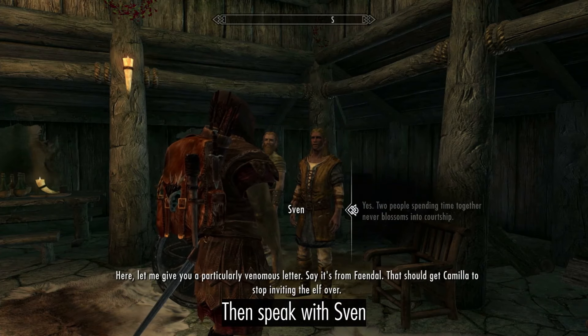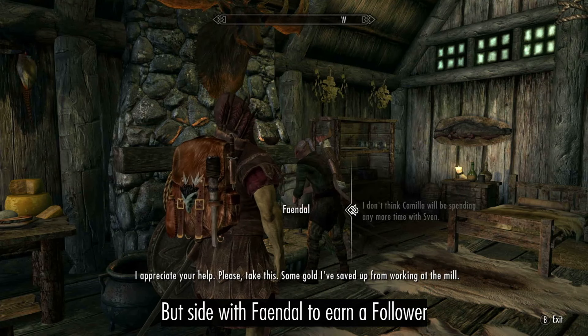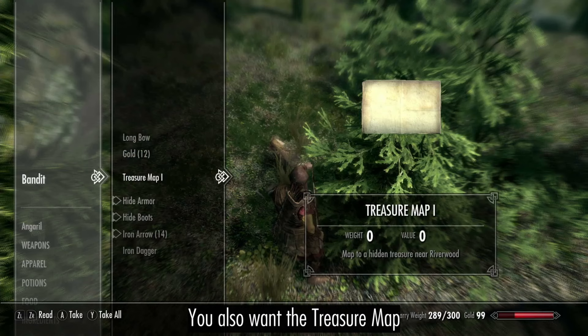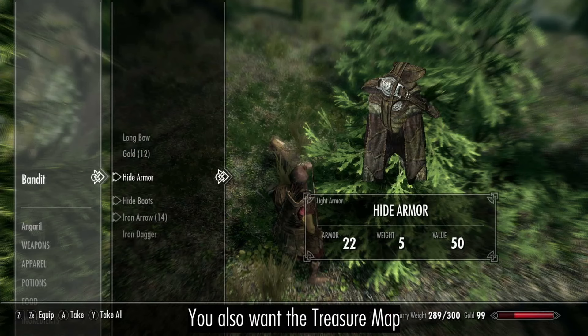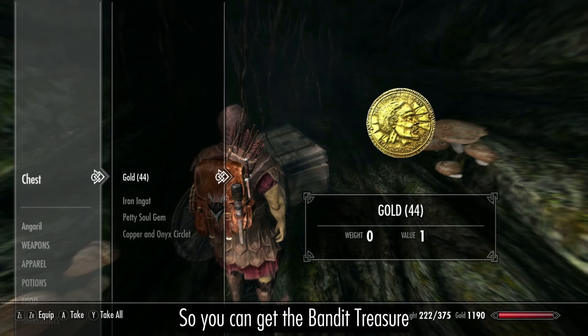Then speak with Sven, but side with Fandal to earn a follower and some more garlic. You also want the treasure map so you can get the bandit treasure.